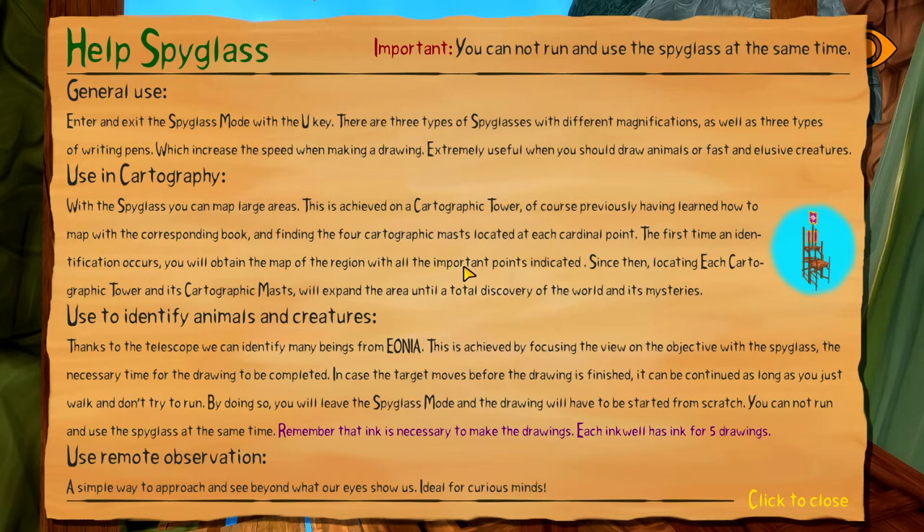In cartography, with the spyglass you can map large areas. This is achieved at a Cartographic Tower, having previously learned how to map and finding the four cartographic masts located at each cardinal point. The first time an identification occurs you'll obtain the map of the region with all important points indicated. Locating each tower and its masts will expand the area until total discovery of the world.